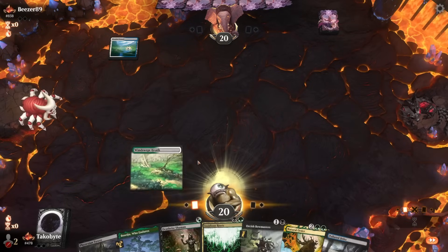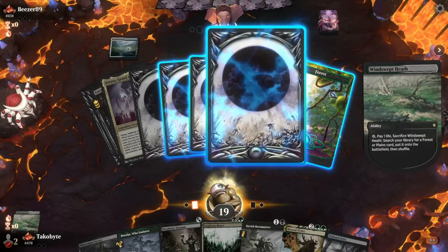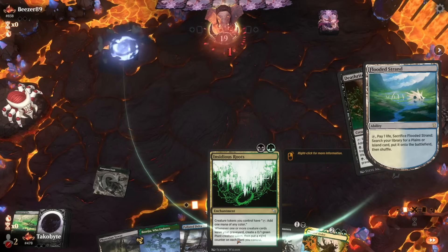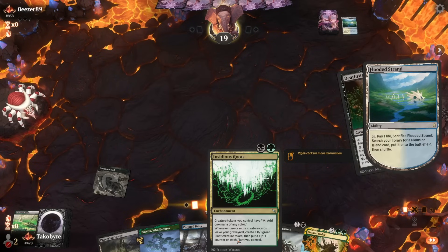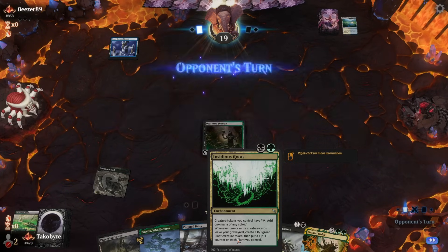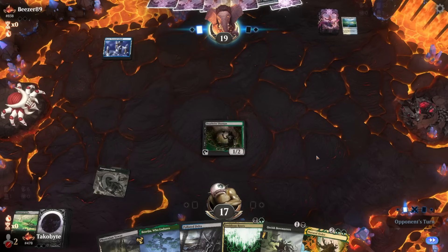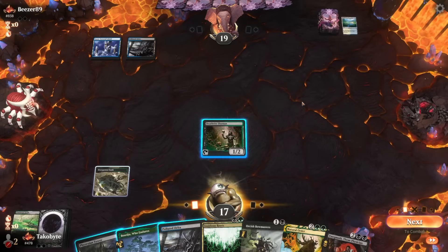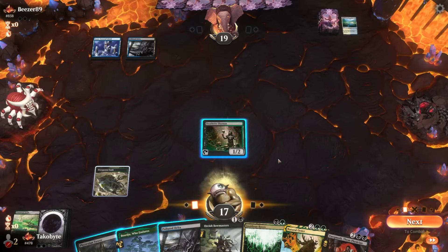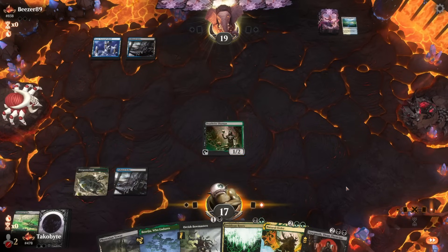It only works if you exile a creature though. This card says whenever one or more creatures leave the graveyard, so gotta watch out for that. Snow-Covered Island — I'm gonna guess this is like Tainted Pact. Yeah, I think this is like a Tainted Pact deck. Might just be winning with Natural Order though, let's be real here.